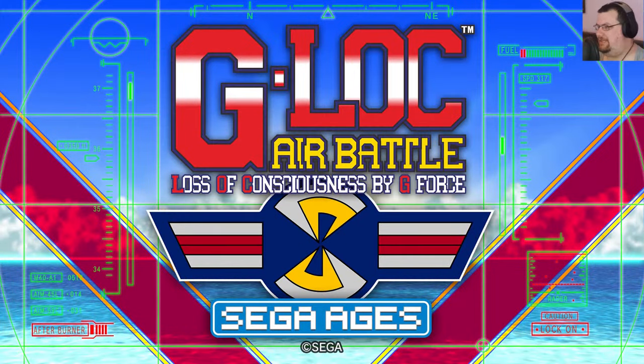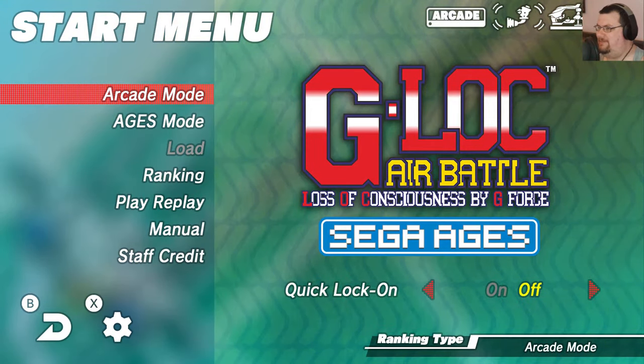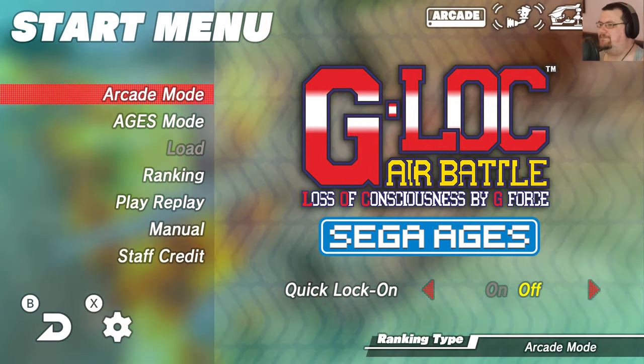Here we are with G-Lock Air Battle — the Sega Ages version for Nintendo Switch, released at the end of April by M2 and Sega. This is my favourite arcade game of all time, so I was super excited to finally be able to play this in a version that didn't suck, because the early home ports were absolutely terrible. I've played the Atari ST version and it's a monstrosity of grand proportions. But anyway, I'm going to give you a quick tour of what this particular version offers.